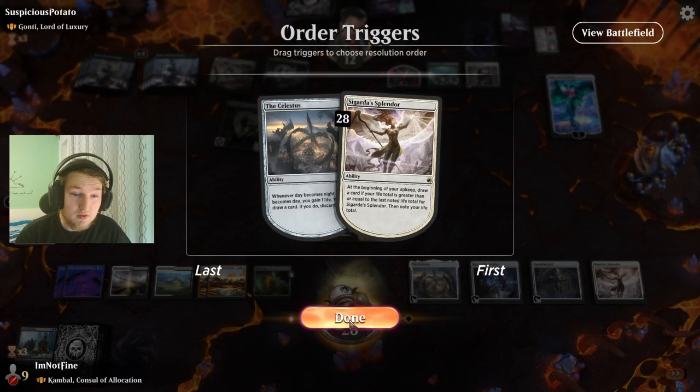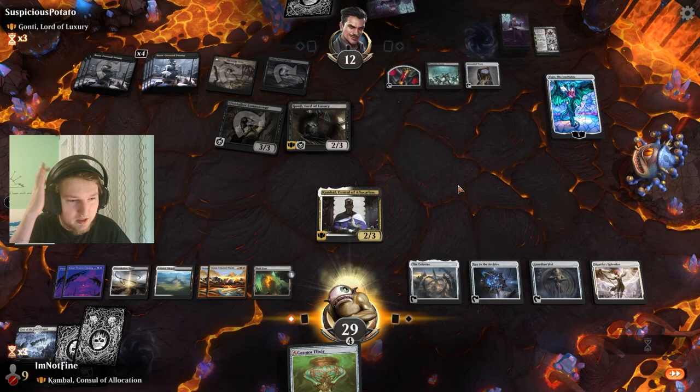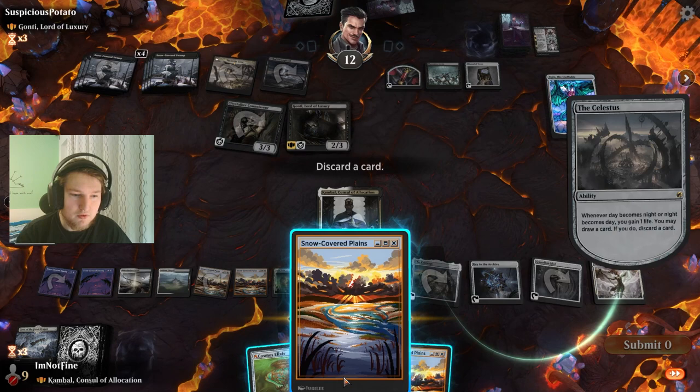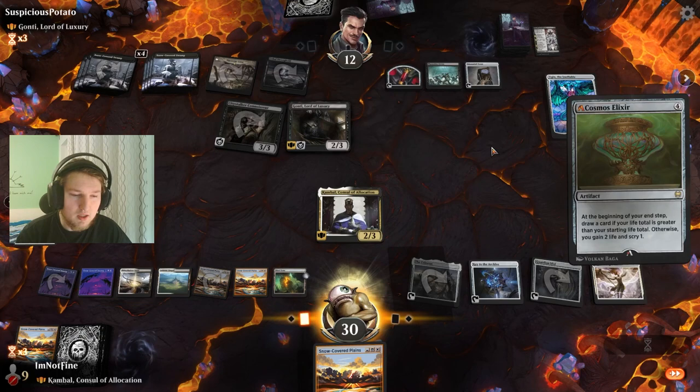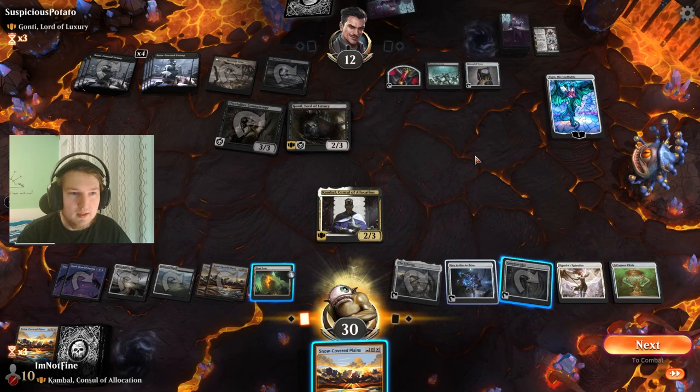Draw a card off this Splendor. Cosmos Elixir goes extremely well here. Draw a card, draw a card of Cosmos Elixir — they draw a card off Mazemite Tome, just gets so much value. The life gain draw effects like Greed Splendor and Cosmos Elixir are doing great work. I think I'm just going to discard this to the Celestis because every point of life really matters right now.